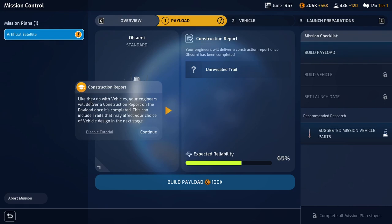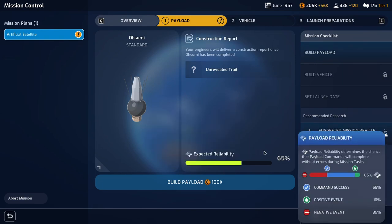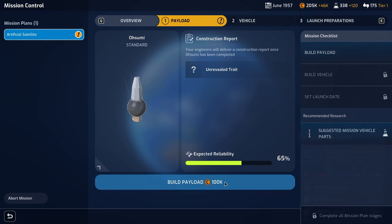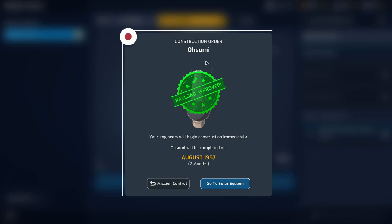Your engineers will deliver a construction report on the payload once it's completed, which can include traits that may affect your choice of vehicle design. Once you have the necessary funds you can start construction — this will take several months. Let's build the payload and the engineers will begin construction immediately.